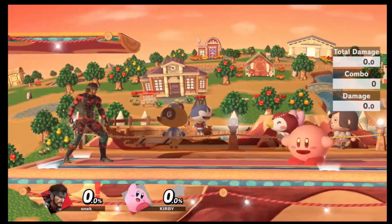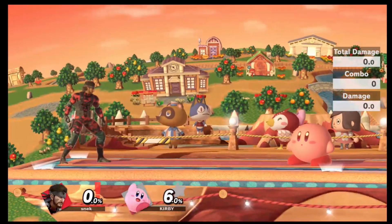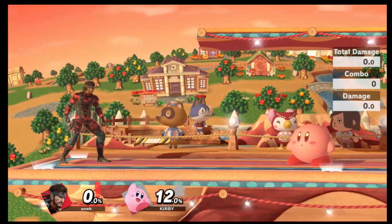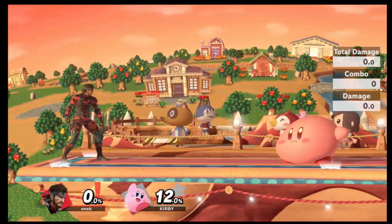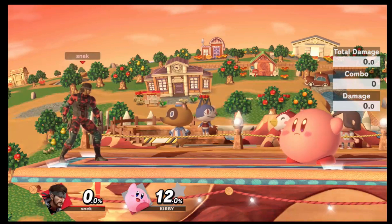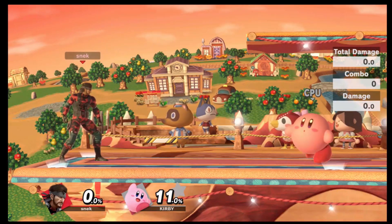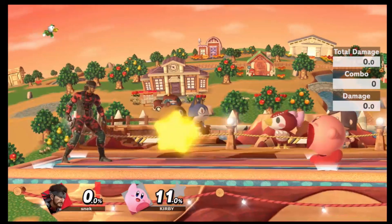Kirby, on the other hand, doesn't have a reflector or a shield, but he is able to suck up your projectiles. If you throw a grenade, he'll be able to suck it up and take a little bit of damage from the explosion. If you shoot the missile at him, he'll have the option of either pressing down tilt to heal for 1%, or he'll be able to spit it back at you in the form of a star.